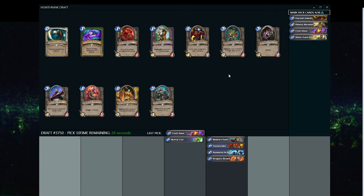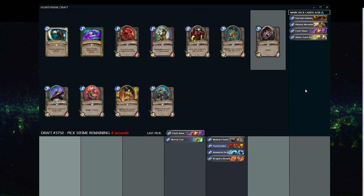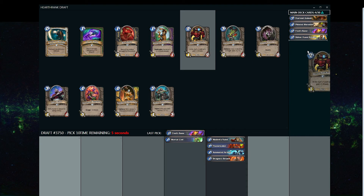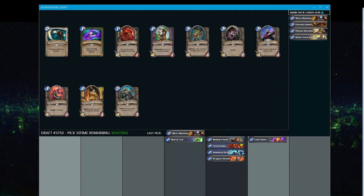Since I didn't actually pick any card, it went ahead and picked one for me, which ended up being Fool's Bane. In this pack we can go ahead and take the Micro Machine, try to stick with Mech synergy, and hope we get something that will make that synergy even stronger.